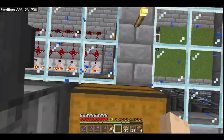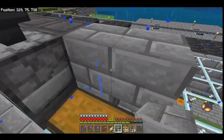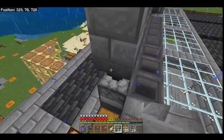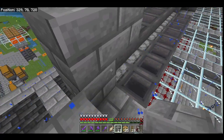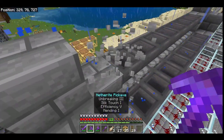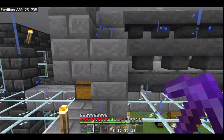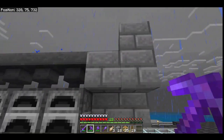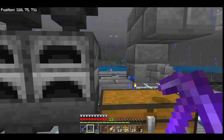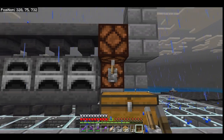Go to the other side and place blocks like this. Swing over to here, grab your redstone lamps, place one redstone lamp here and one here. Attach your levers to your redstone lamps.